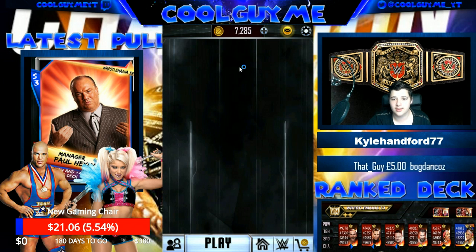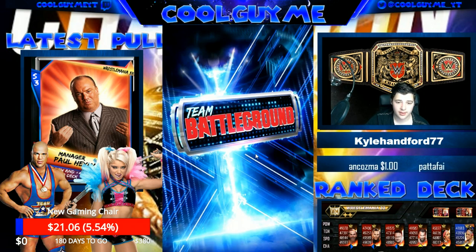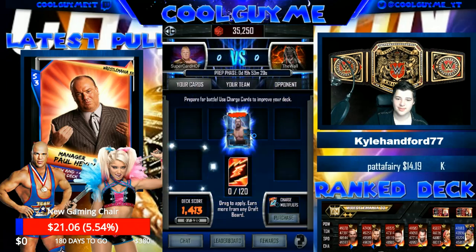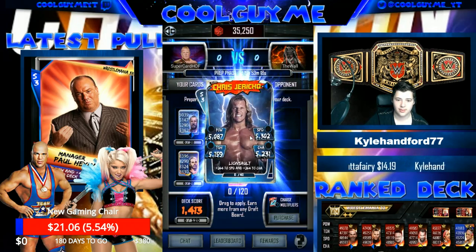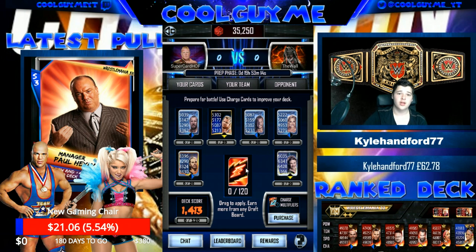Number 1 on my list — what I would like to see in the next update is in Team Battleground, and we're in Team Battleground right now so that's perfect. When you've got your charges, no matter how many you've got — you don't have to have the 120 — there should be a little button somewhere, maybe at the bottom, that just says "Charge All."